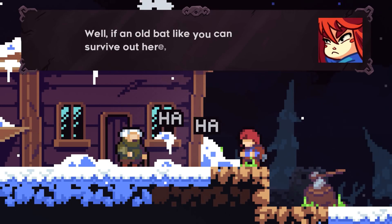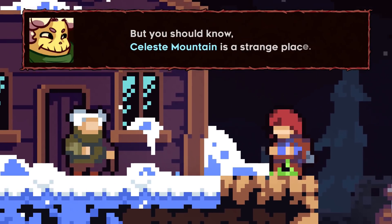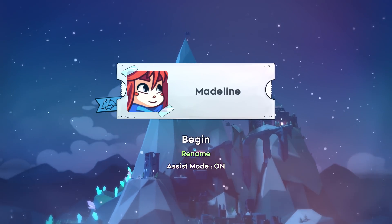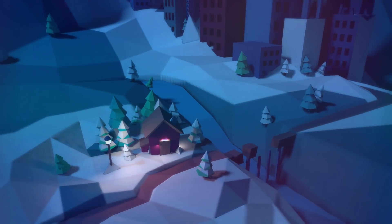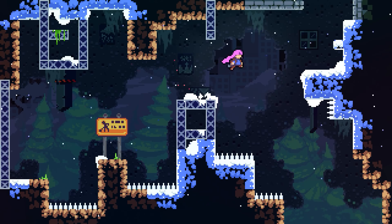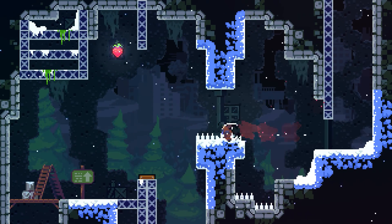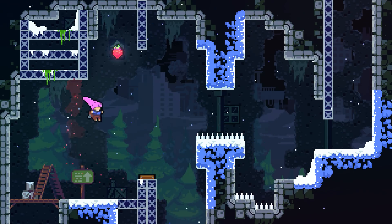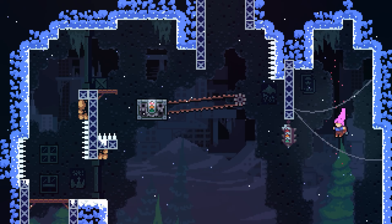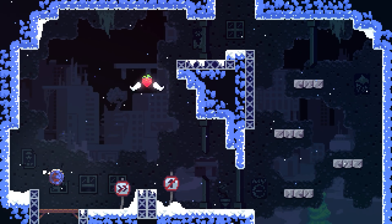Meanwhile, Madeline herself represents the newfangled bit, with her story about loneliness, insecurity, and openness about her mental health struggles. Also marking a difference from cold-hearted platformers of old is the game's assist mode, which can ease the difficulty with things like extra dashes, unlimited stamina, or a shift of game speed, and also enables you to skip whole levels altogether. The philosophy being: Celeste is a rewardingly tough game for those who'd like it to be, and an accessible one for all who'd like to try it — and you definitely should.